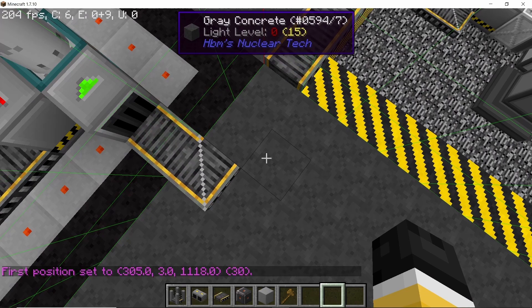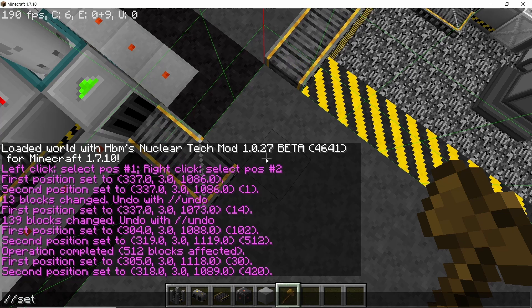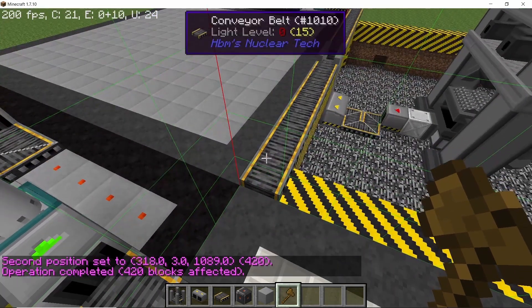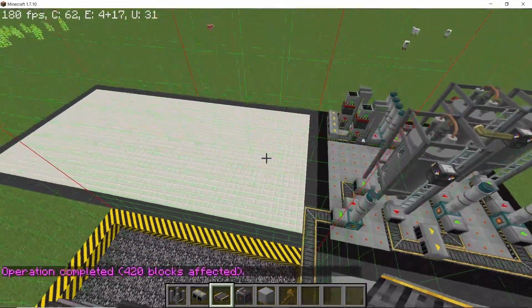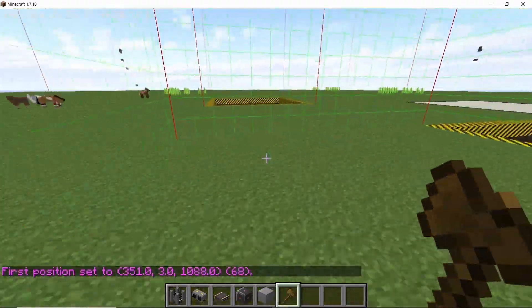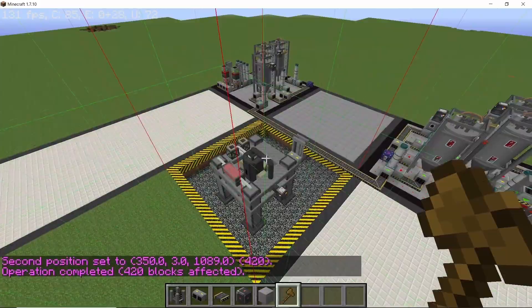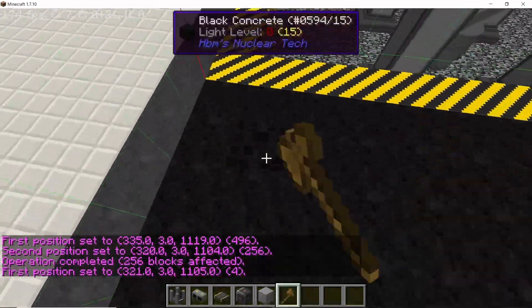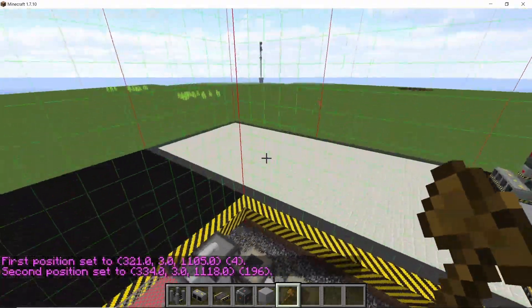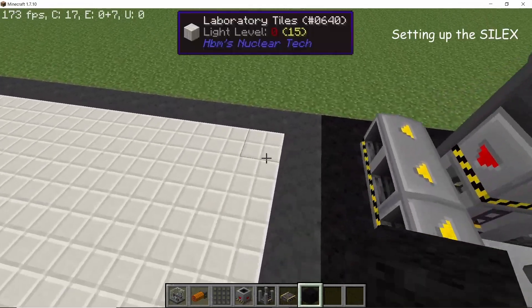That's the entire region set, and in the middle you can set it to basically anything you'd like. That's one part done. Connecting the conveyors back again like this, and in a similar manner I'm gonna set up the other two chunks. Now for the remaining chunk in the middle, where our automatic crafting tables are gonna be, I'm going to set the borders as black concrete and the middle as concrete tiles.